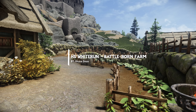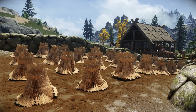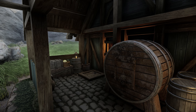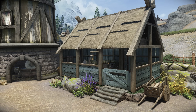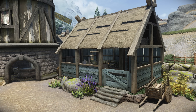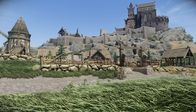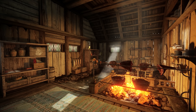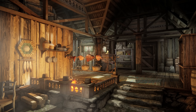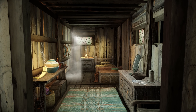This mod overhauls Battleborn Farm, which is located at the outskirts of Whiterun. Now transformed with new added clutter, enhanced tables, additional buildings, and a larger, properly walled area. The interior of the farmhouse has also been reworked, which the author has done pretty well. The overall design of the farm has drastically improved compared to vanilla, and it now feels a lot more like a real farm.